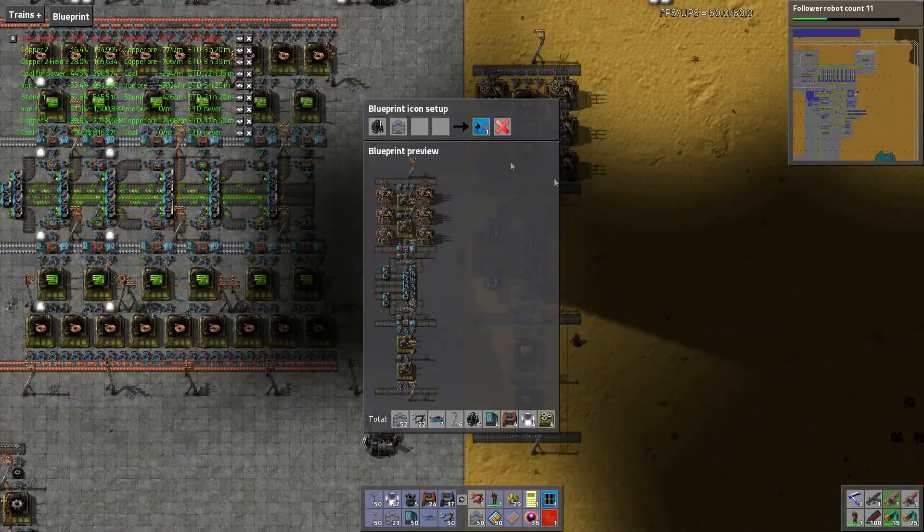We're going to add a green circuit icon to the blueprint so we know it's the green circuit build — hey, that's smart. Then we can add it again and again. The only downside is we don't have enough beacons, and that kind of sucks, but everything else should work out.